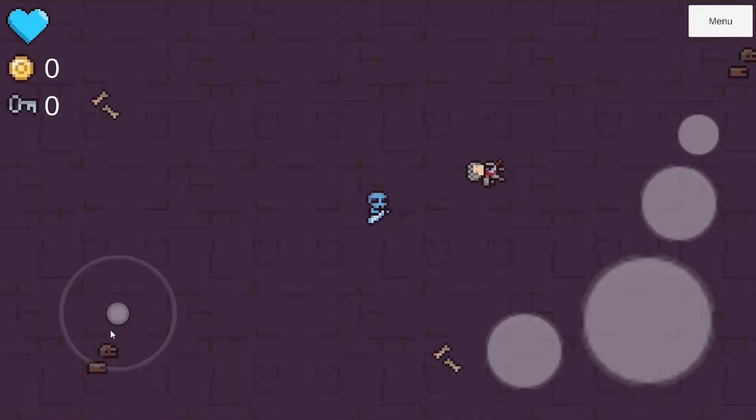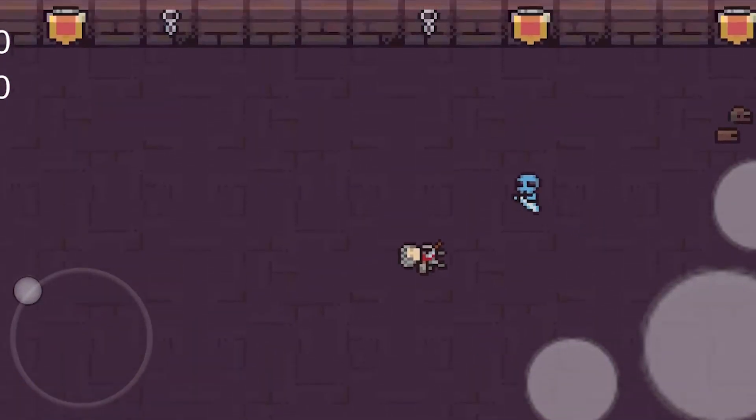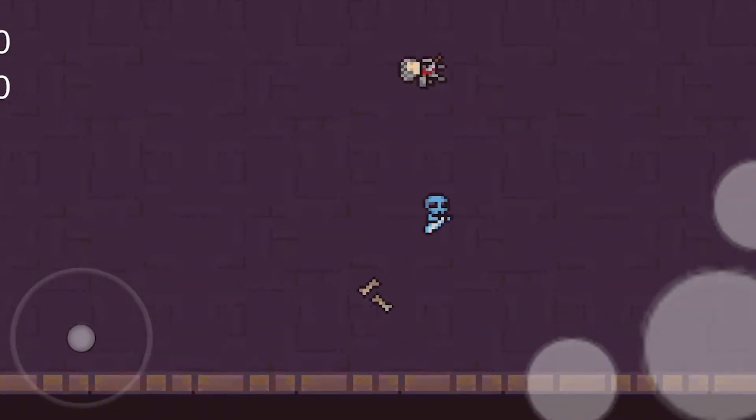After that, I created a dodge move — or well, I honestly don't know what this is. It took me a day to fix this, but you finally can't dodge inside of a wall.